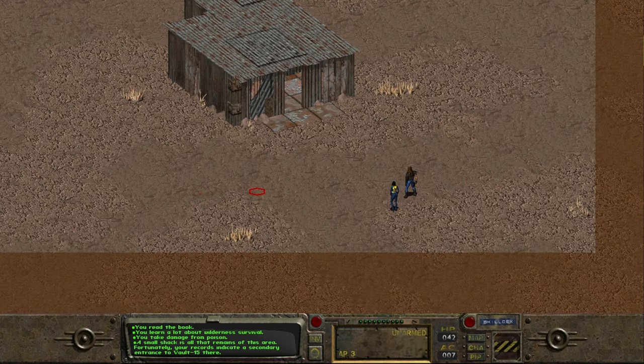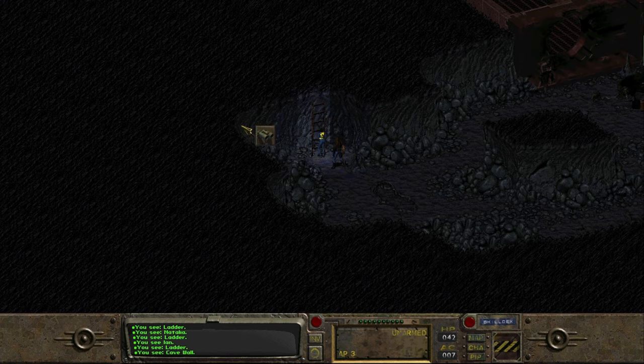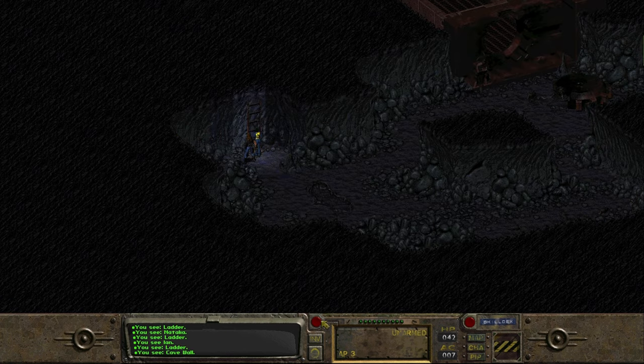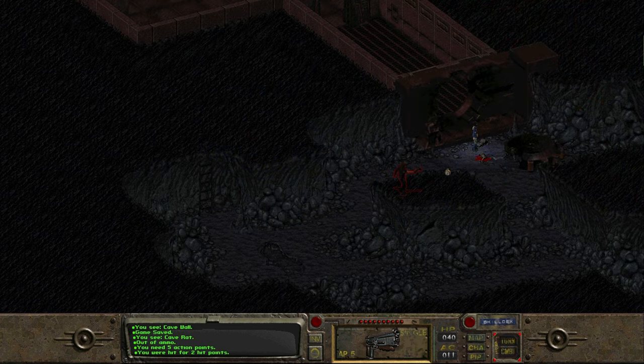Welcome back everyone. Today we are approaching Vault 15, ready to get down there, find the water chip, and save our vault — and presumably end the game. Short game! So here we go, heading down the ladder, and again we find ourselves in a cave. The whole door has been blown off the vault, and we've got some rats to deal with first.